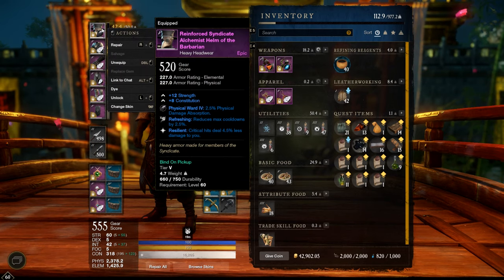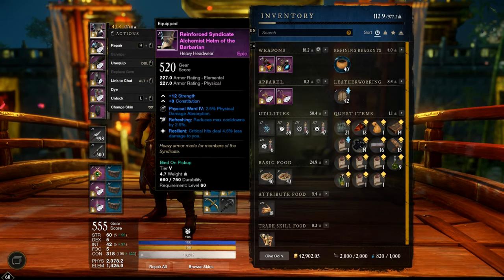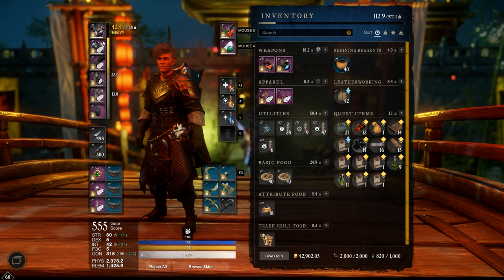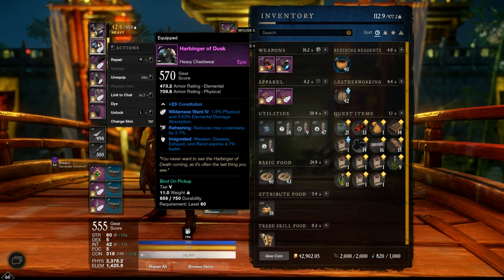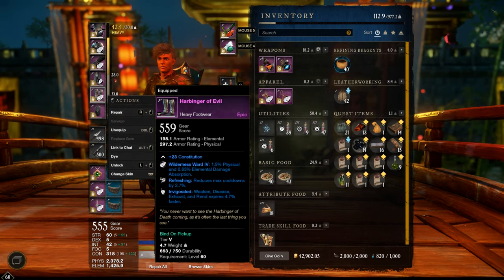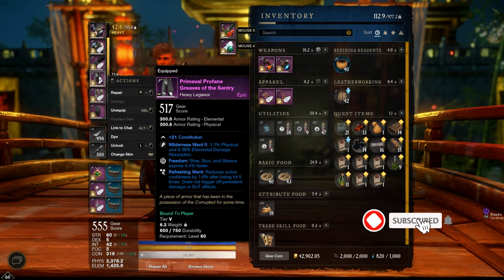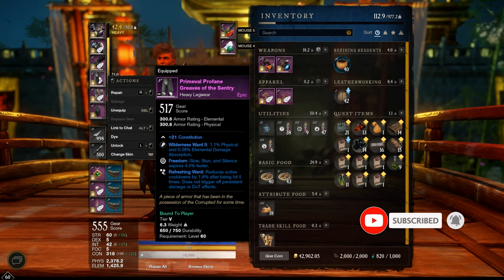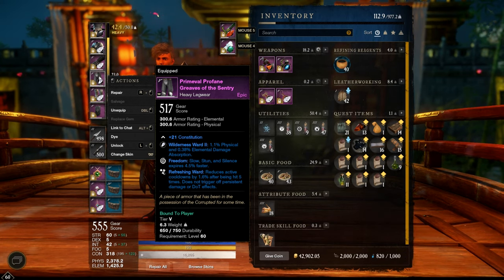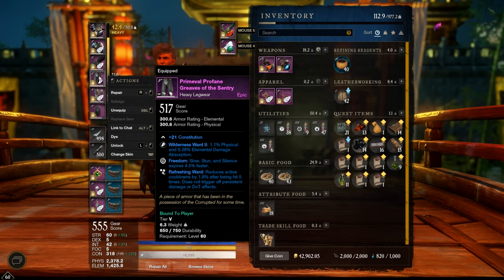On the armor I have two pieces of the level 60 faction gear which gives resilient, refreshing strength, and constitutional traits. Then two harbinger set pieces which gives invigorated and refreshing with constitution — perfect as a tank. On the pants just a random piece with constitution and freedom as a perk, which decreases slow, stun, and silences by 4.5%, with refreshing ward which also gives a little bit of cooldown reduction.